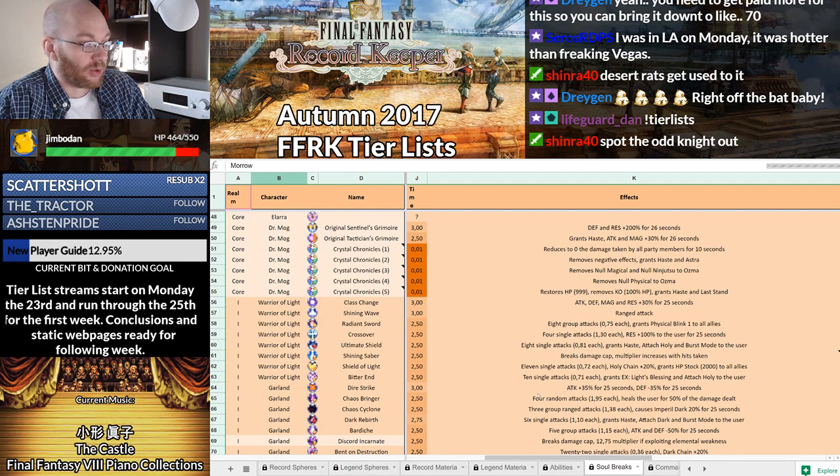We're working with something so far. Warrior of Light's USB — 10 single attacks — grants X Light Blessing and Attach Holy to the user. It seems fine so far, as long as that X Mode allows him to use either of the 5-star Knight abilities to great effect.